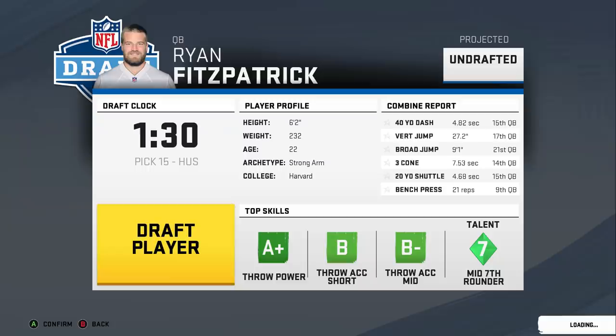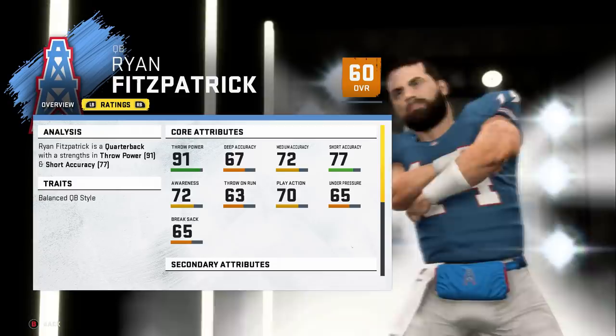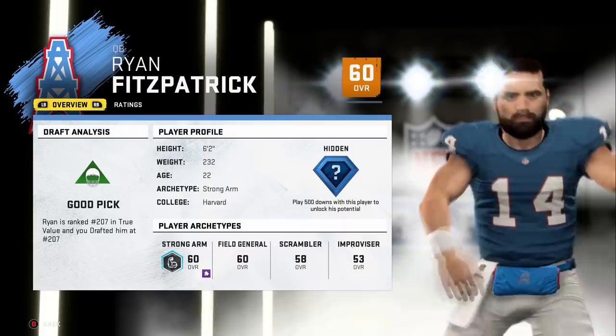And obviously we're gonna get Fitzmagic — Ryan Fitzpatrick, 60 hidden dev. Really not a lot — I'm disappointed, this is a weak draft. 2005 was not particularly a strong draft. I don't like that I'm eliminating all the cheese but I would like to draft guys actually in the game rather than just getting a bunch of UDFA guys — but that's just the nature of the beast this year. We got a couple guys; Brandon Jacobs was like our worst pick because we actually picked him at his round.